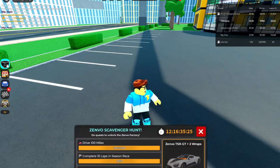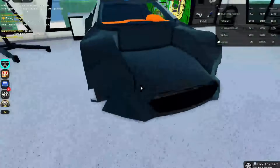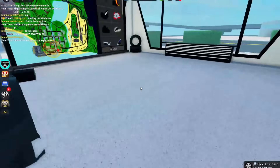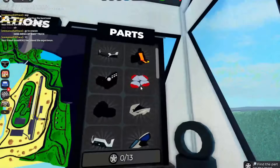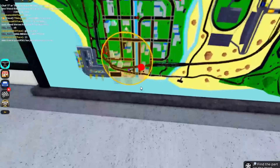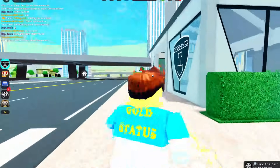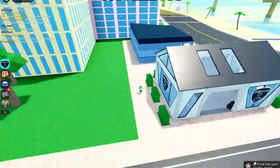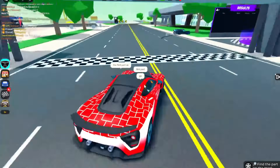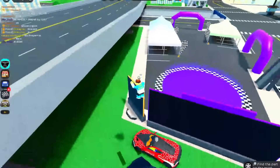Since we got all the challenges done, let's teleport to the garage. This is cool — this is the body of the TSR GT right here. I'm guessing it's kind of like a factory. Here are all the parts right here — they look really cool, these are the official parts of the TSR. Let's start finding them. The first one has a dot showing where it's at — it's right there by the bank, near the jewelry store. I got my very first part right over here by the City Race leaderboards.